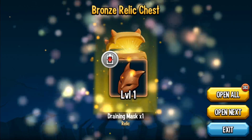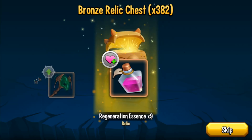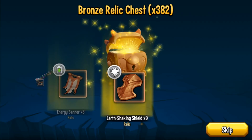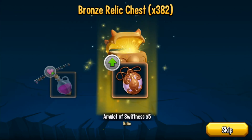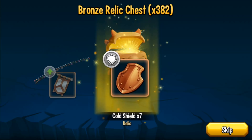I have 383 bronze relic chests, so we're going to open all of them. Healing Amulet — that's actually one of the better relics in the game, especially if you're starting off, as it recovers a lot of HP. Up until the recent release of the stronger amulet, many top players still ran the healing amulet. With mythic monsters having crazy HP stats, it's less usable for mythics, but still great for legendary monsters or low-level mythics.